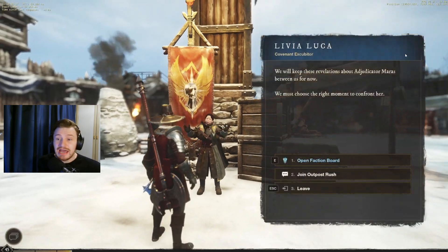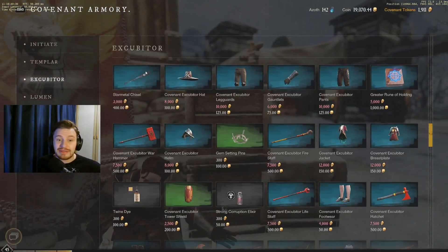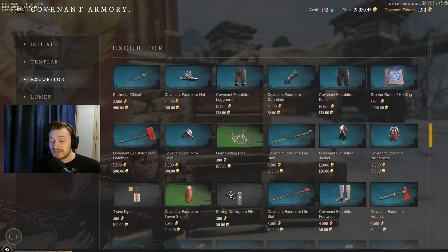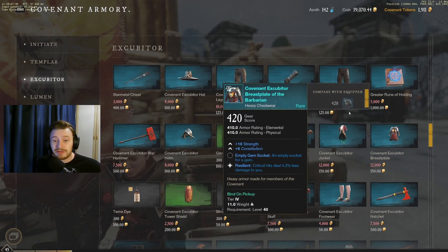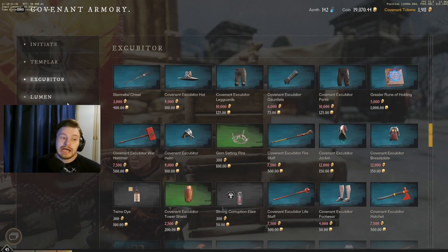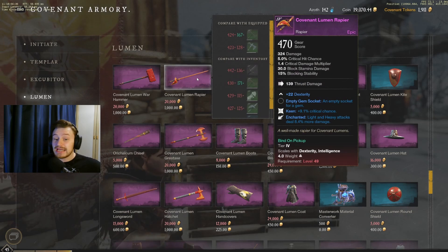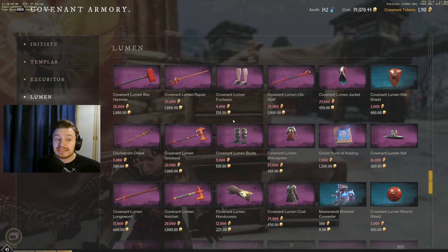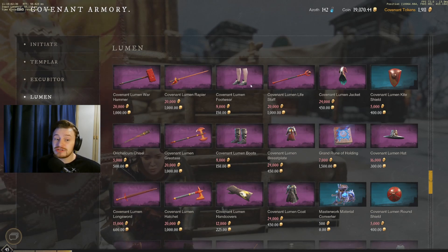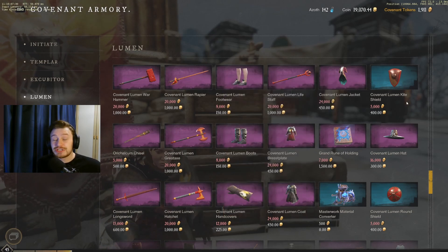If I click into the menu and show you the shop — I'm well above the level I'm at currently. You can get the Exubitor stuff at level 45, and you can see chest plates are about 12,000 tokens, pants 10,000, gloves 6,000, helmets 8,000, and so on. When you get to Lumen, at level 53 you can start to equip that gear, or for weapons it's level 49. Lumen weapons are 20,000 each, jackets 24,000, boots 8,000, and helmets 16,000 — so you're going to need a lot of tokens, which is why this farming method sets you up very nicely.